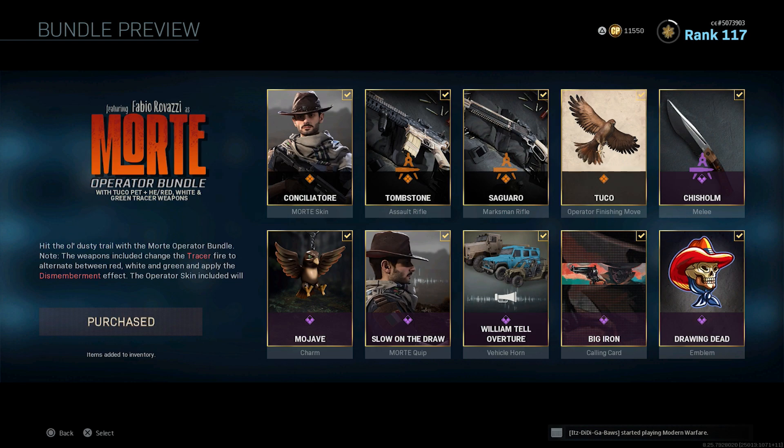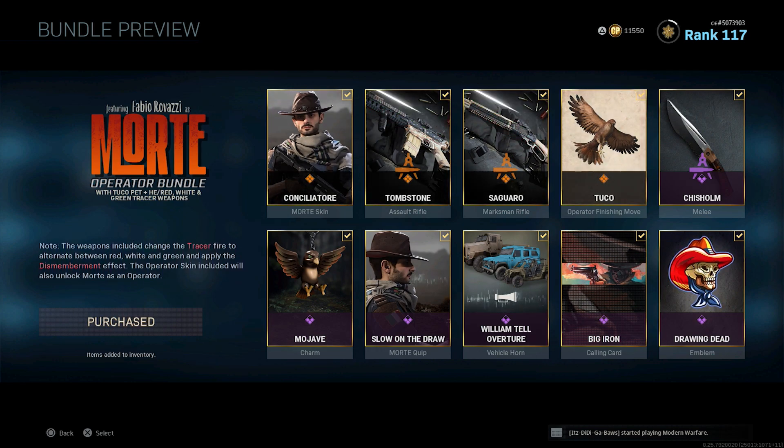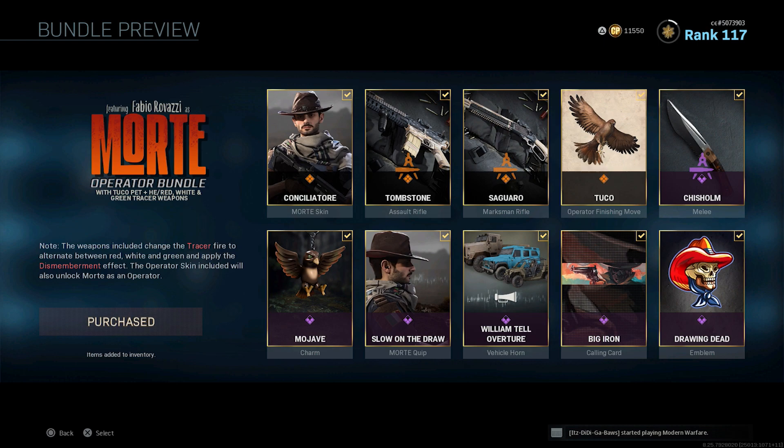We get a Marksman Rifle variant as well, which is for the MK2 Carbine. We also get the Tarko Operator Finishing Move along with the Chisholm Melee Weapon, which is the skin for the Combat Knife. Then the Moave Charm, we also get an Operator Quip, a Vehicle Horn, a Calling Card and also an Emblem, which is both animated as well. This pack comes in at 2,400 COD points.